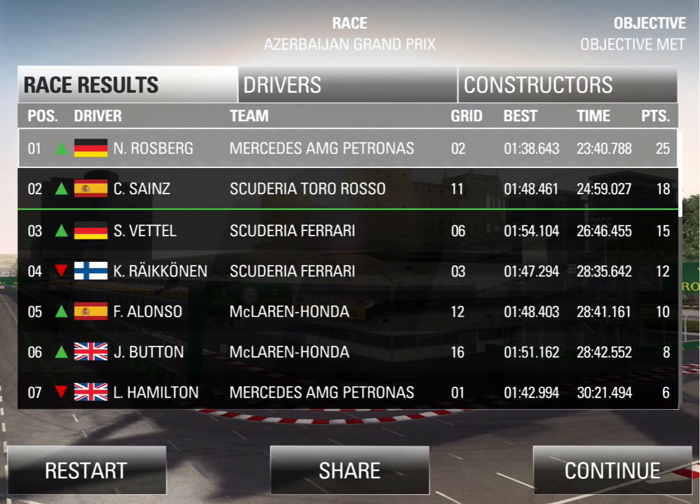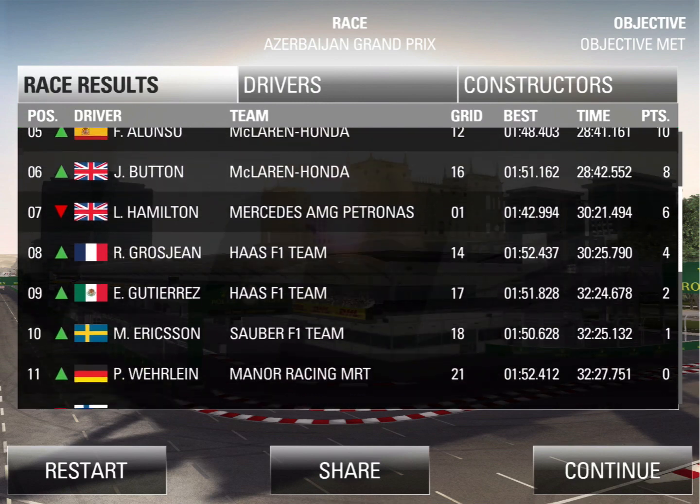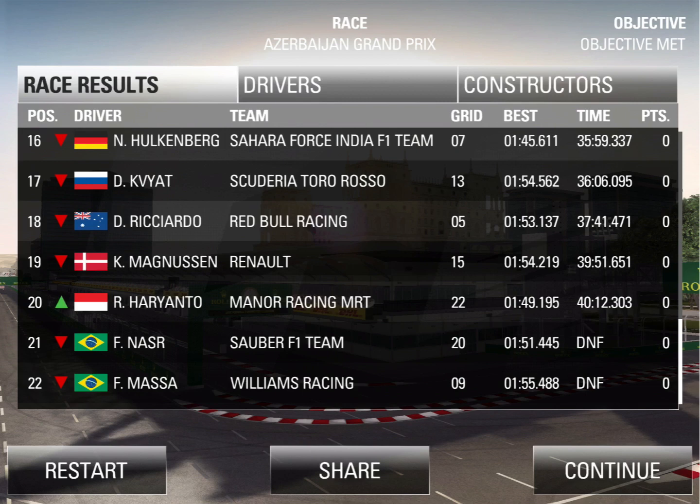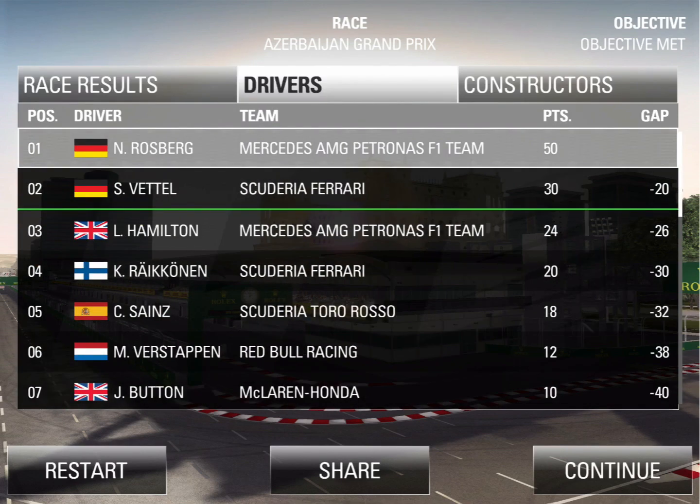Here are the results from Baku: we won by a minute and 19 seconds ahead of Sainz — a brilliant podium for the Spanish driver. Then it was Vettel and Raikkonen three-four for Ferrari, five-six for McLaren with Alonso and Button, and Lewis Hamilton only seventh. He was on a 1:42.9 so he was miles behind me. The two Brazilians who retired were Nasr and Massa — yes, very easy to get them confused, especially when both their first names are Felipe. They were in the 1:55s — about 17 seconds a lap slower.